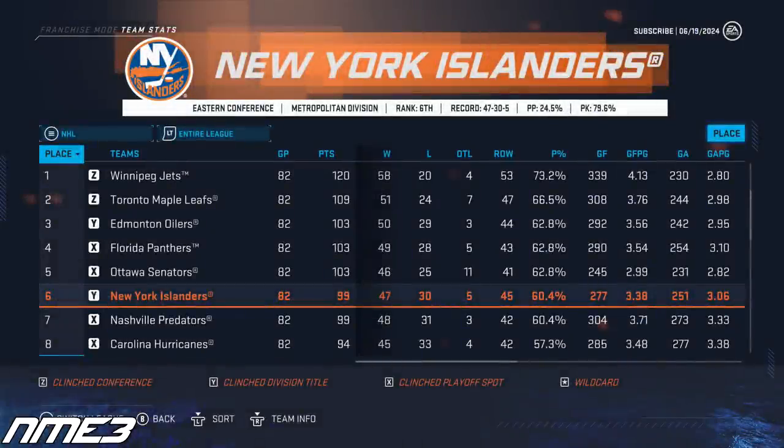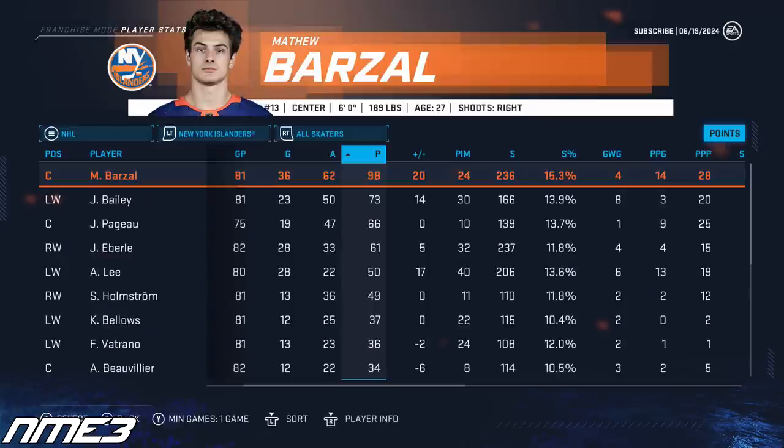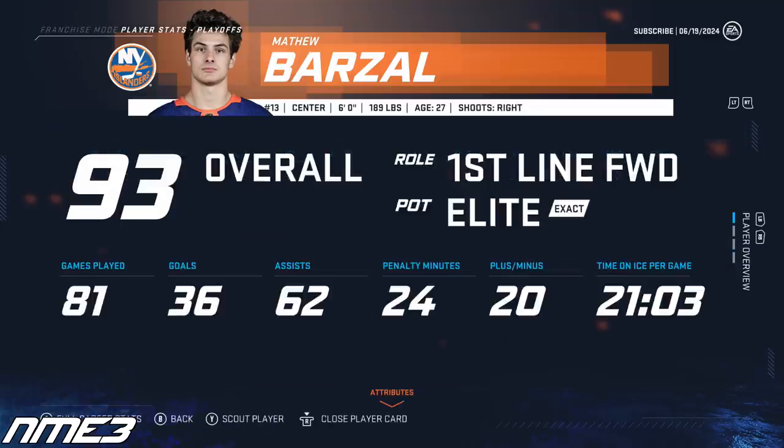Year 5 sees the Islanders have another massive regular season, finishing 6th in the league and winning the Metro Division. The playoffs were better than other years — they knocked out the Buffalo Sabres in the first round in 6 games but fell to the Canes in 6 in the second round. Matt Barzal had a monstrous regular season with 36 goals and 62 assists for 98 points, and in the playoffs scored 2 goals and 6 assists for 8 points in 12 games. After breaking his career best in points, Barzal is all the way up to a 93 overall.